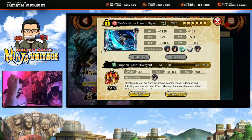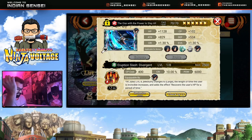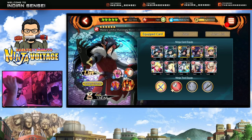The ultimate is decent, not that great looking. It creates pillars of fire from the ground causing massive damage and infecting enemies with seal. It uses attack power and makes you invincible, and at level 8 it recovers HP and increases invincibility time.